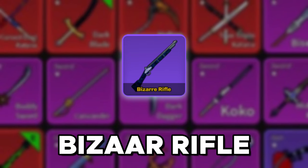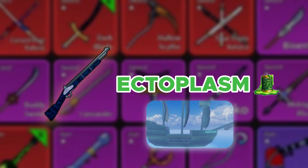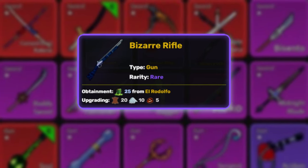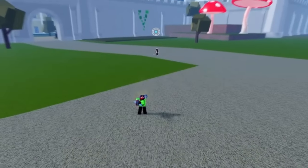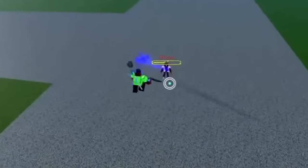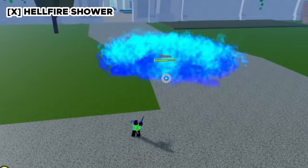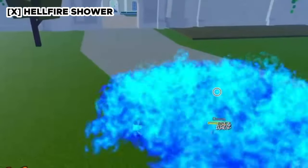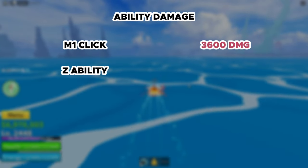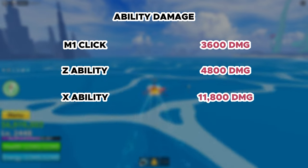The Bizarre Rifle is purchased with Ectoplasm, a unique currency, from an NPC named El Rodolfo on the cursed ship. Grade 2 costs 20 leather straps, 10 angel wings, and 5 magma ore, increasing damage by 15%. Its Z ability, Heat Seeking Shot, fires a blue energy ball that tracks the enemy — basically a guaranteed hit if close enough. The X ability, Hellfire Shower (300 mastery required), shoots a huge amount of blue flames. M1 does 3,600, Z does 4,800, and X does 11,800 damage.